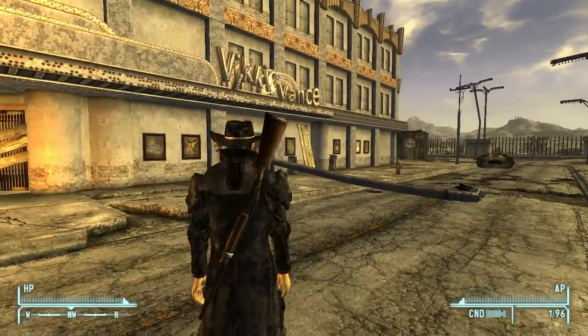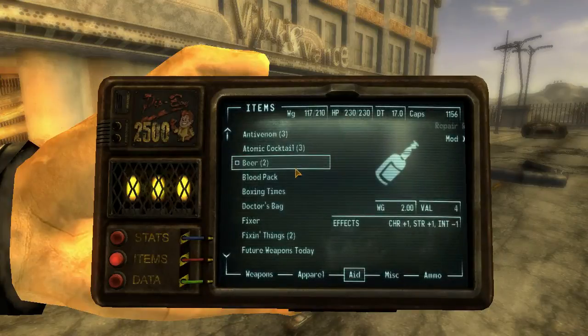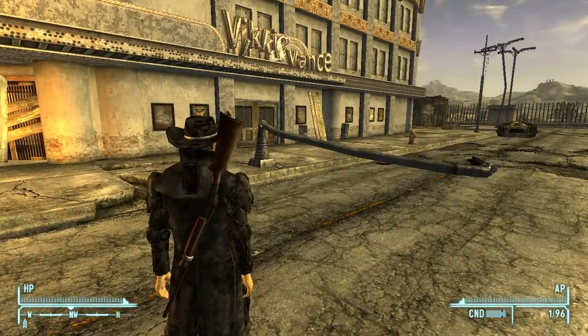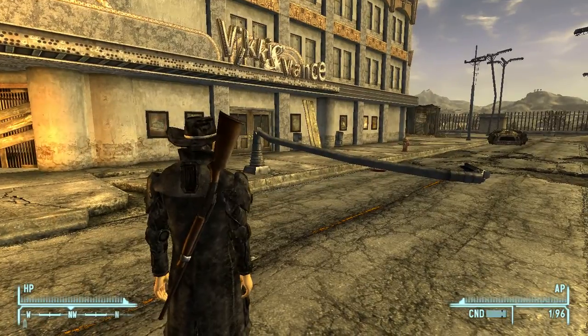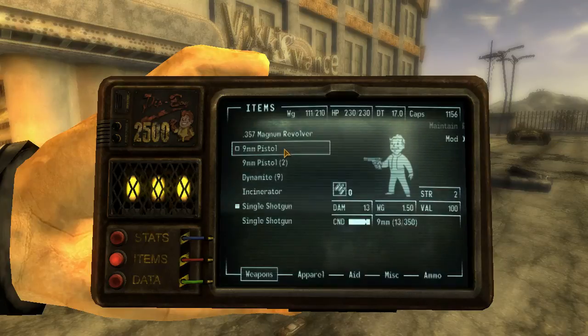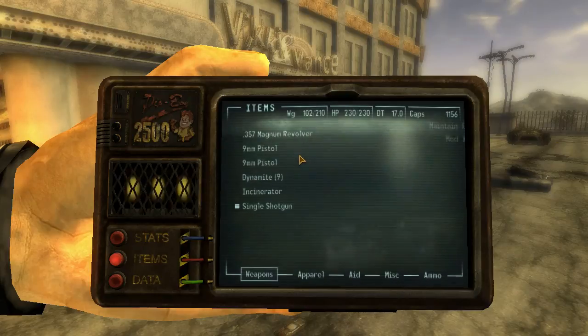Another mod I got is called A Familiar Friend. It changes the way my Pip-Boy looks — it's called the Pip-Boy 2500. I think the one I had before was a Pip-Boy 3000. But anyway, without further ado, let's just continue on our journey.